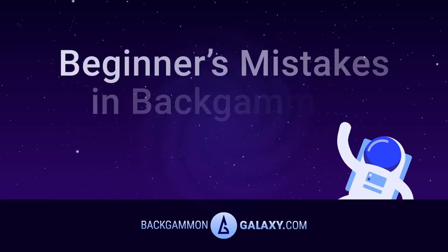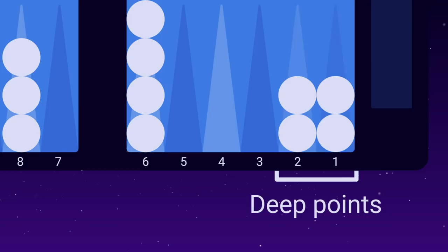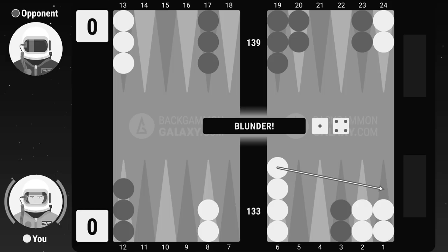BackgammonGalaxy.com presents Beginner's Mistakes in Backgammon, an exclusive tutorial. Lesson number one: don't bury your checkers. To bury a checker is to play a checker down to the deeper points in your home board, so it can't be used for making new points or hitting your opponent's checkers for the rest of the game. Moving a checker from the 6 point to the 2 or 1 point is a big blunder. This checker will be buried for the rest of the game.